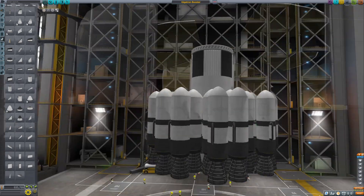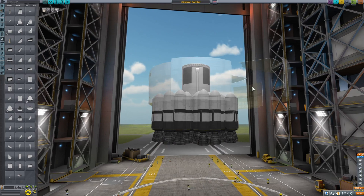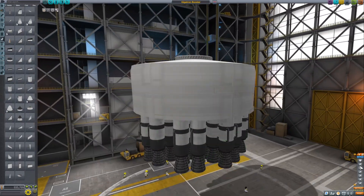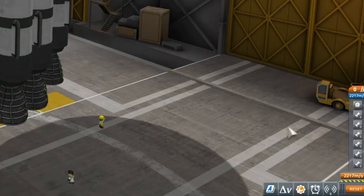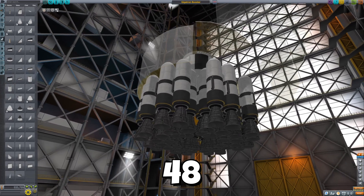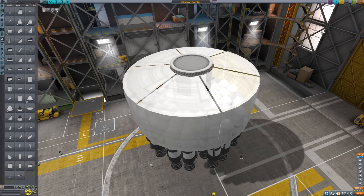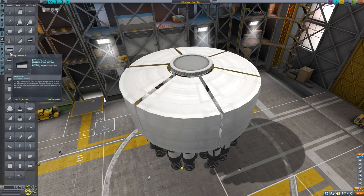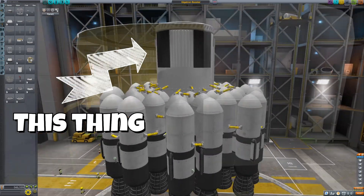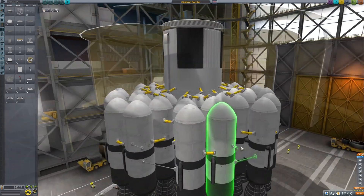There's some overlap but the other engine we built was all overlap so this is not as bad. We've got one, two, three, four, five, six clusters - right now this cluster is 48 engines, 16 more than the previous one, so we're gonna have a lot more thrust.